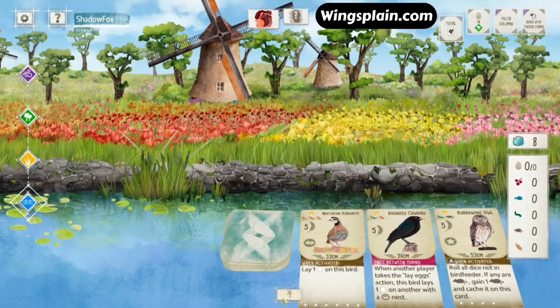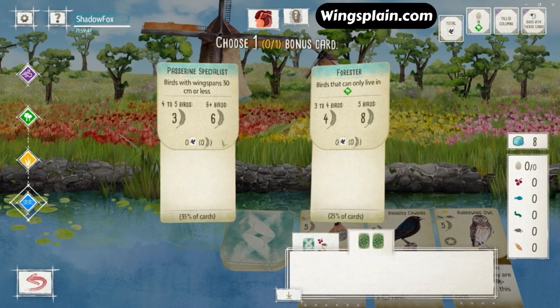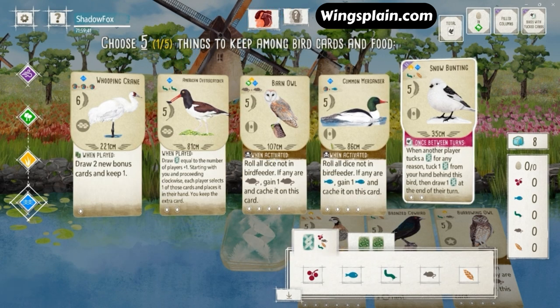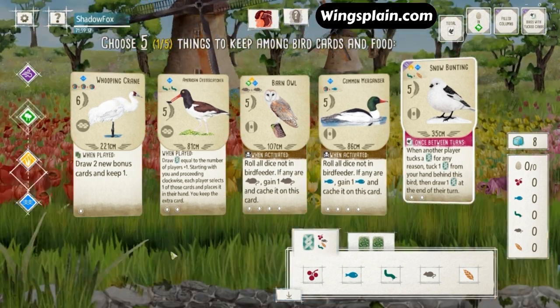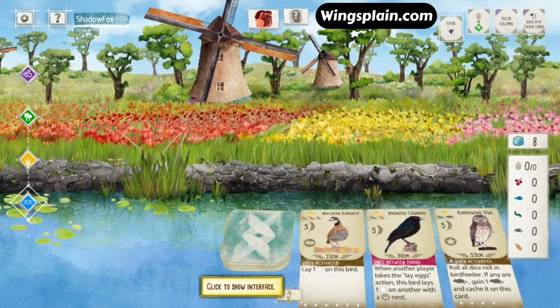Alright, we're back with another post-commentary game. What do we got going on here? Snowbunting is always a great pick. Forester and Passerine Specialist. American Oystercatcher is probably going to be my second bird pick here. Get them both down in the wetlands and just start drawing cards.